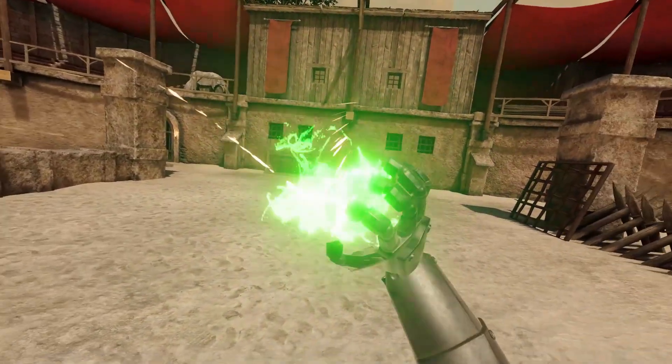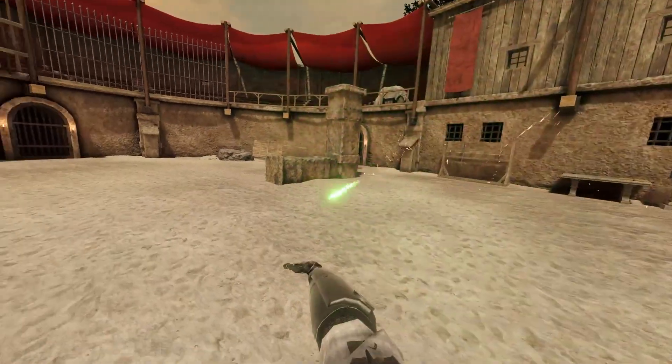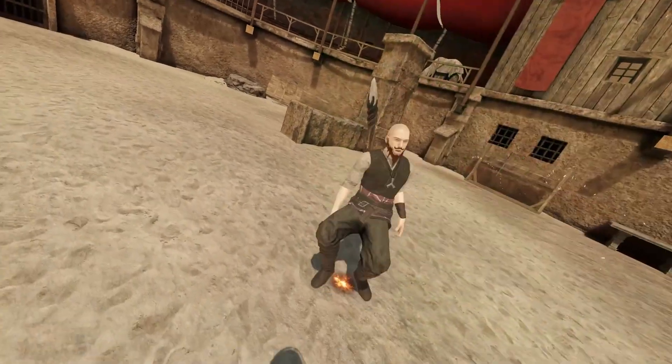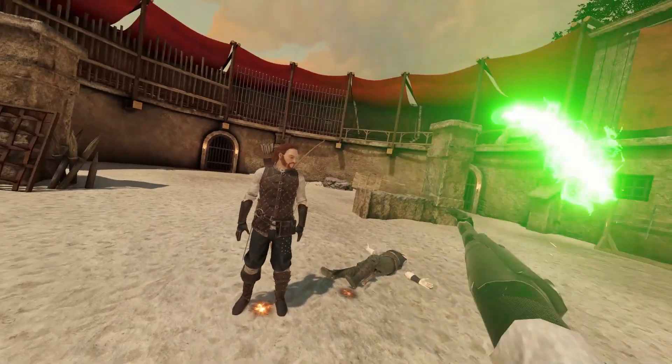It's pretty much like a green fire looking thing. It is a throwable spell just like the fire, and if you have an NPC it is a one-hit kill. I didn't really test out exactly where the hitbox is.